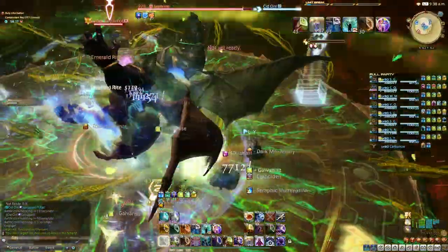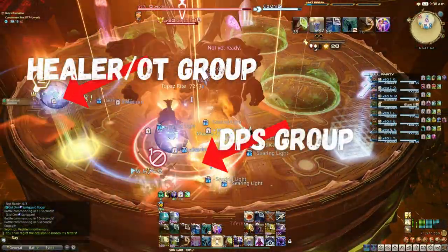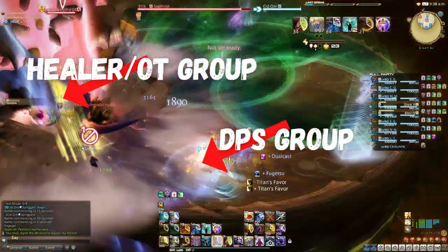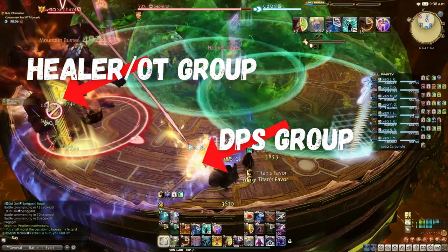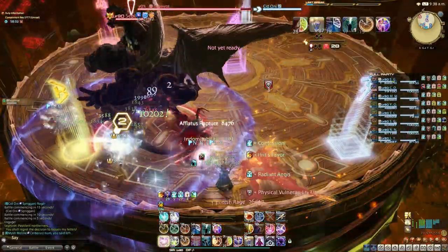The party needs to be split into a DPS group and a healer plus off-tank group for respective stack damage. Each party should be on opposing sides of the safe edge. The main tank should be between the two parties, with the stack groups far enough apart so the main tank is not hit by either blow.